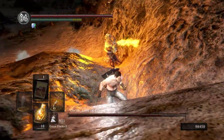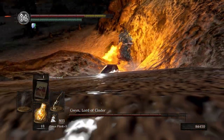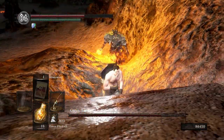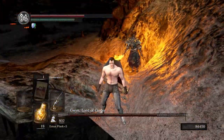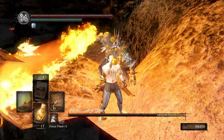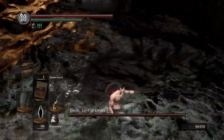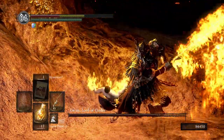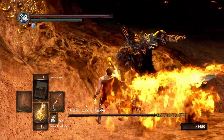It may take a while, but just try your best to dodge all his moves until he's up here. When he's finally here, quickly jump to the left and your character will make it out while Gwyn is stuck.